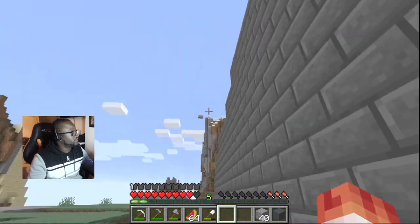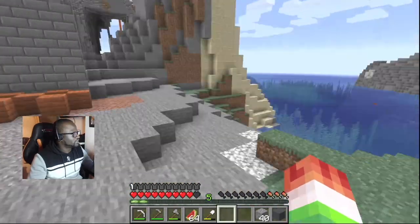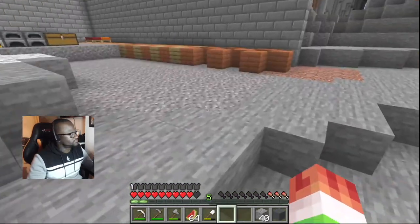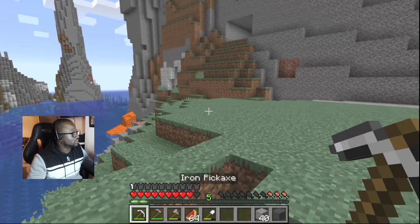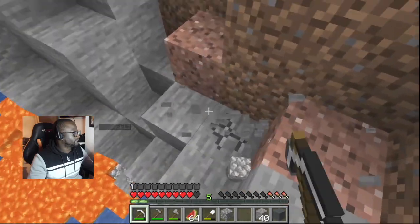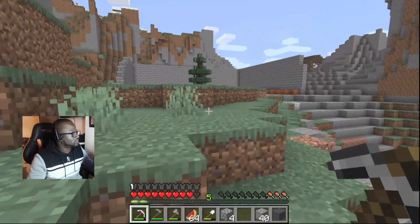I just need to do the back wall and then we can start thinking about doors. See if you can get kind of trapped — there we go, I'm safe now. I can make this thicker as well if it needs to be. I'm stuck again — I need to mine up top. Waste of cobblestone but whatever.